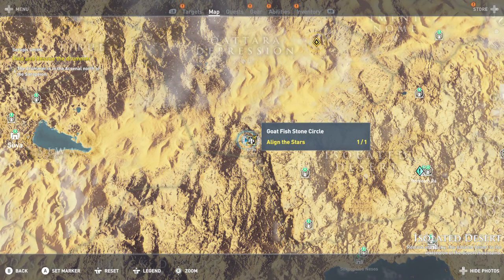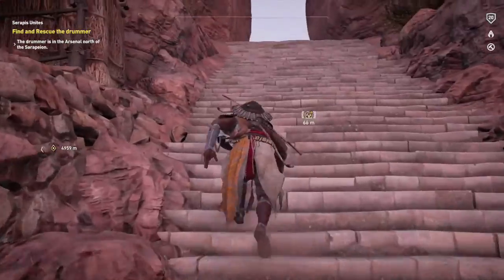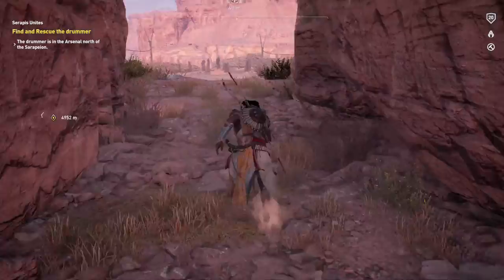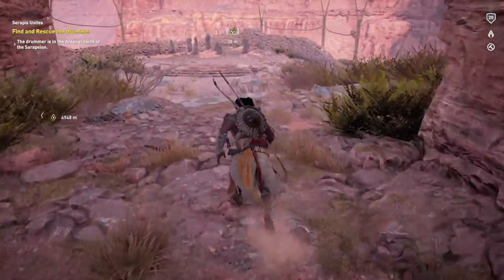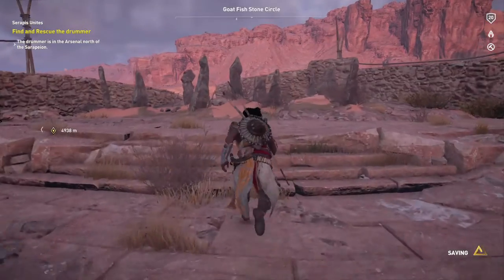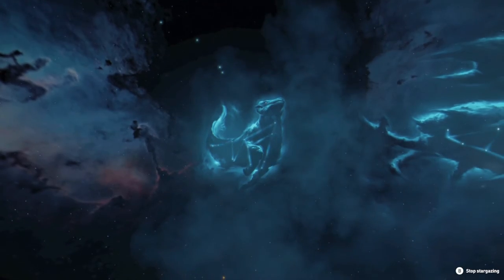Then you have this one right here in the isolated desert. It's going to be on the mountain side — this one is like a hollowed-out mountain with a bunch of staircases. It's pretty much the only man-made thing in the area and you should be able to see it from beneath. Just climb the stairs all the way to the top and get your next puzzle.